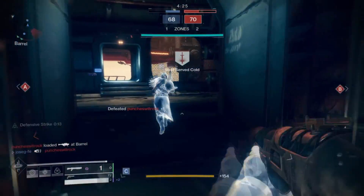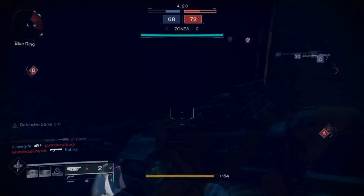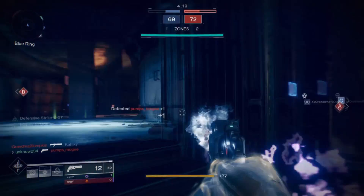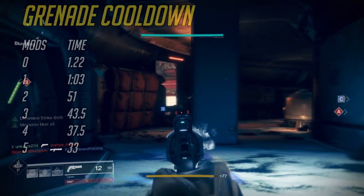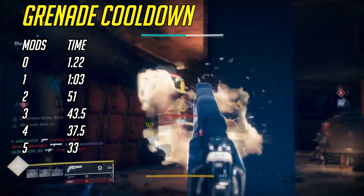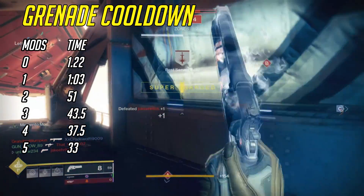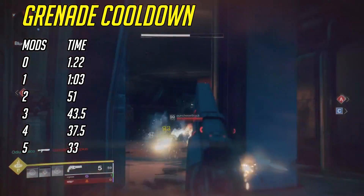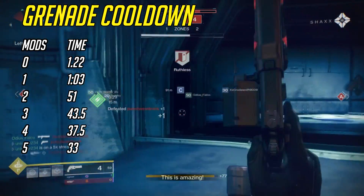Let's take a look at how much time it actually takes you to get your grenade back. The grenade cooldown is the same for all classes and all subclasses. Your grenade cooldown with no grenade mods is going to be 1 minute and 22 seconds. That's not as bad as it used to be, but it's still a pretty long time — you're spending almost a minute and a half without a grenade, so that's definitely not ideal.